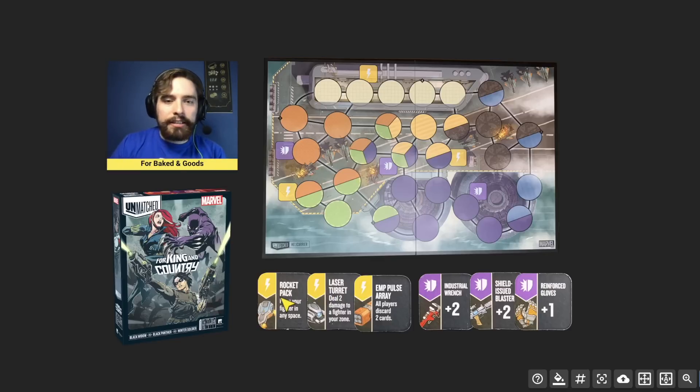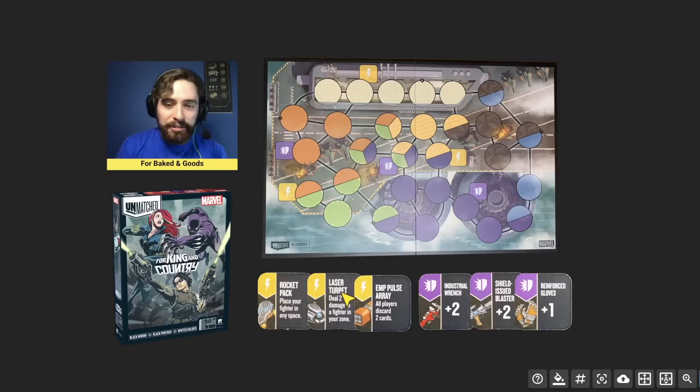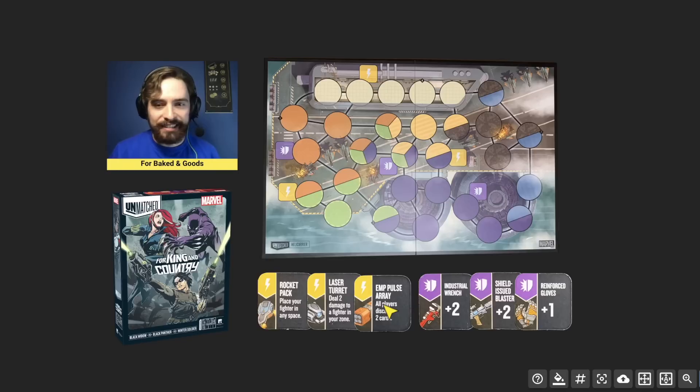There are new scheme and item tokens as comes with all Marvel sets. The rocket pack lets you teleport your fighter anywhere, which is great for surprise attacks or running away. The laser turret is simple and really good — deal two damage to a fighter in your zone, basically like momentary glance from Medusa's deck but now a laser. The electromagnetic pulse array makes all players discard two cards, which can create really interesting game states when both players have very low hands.